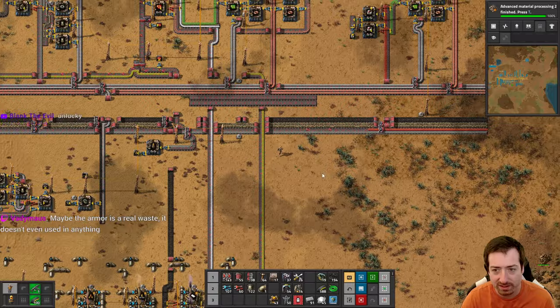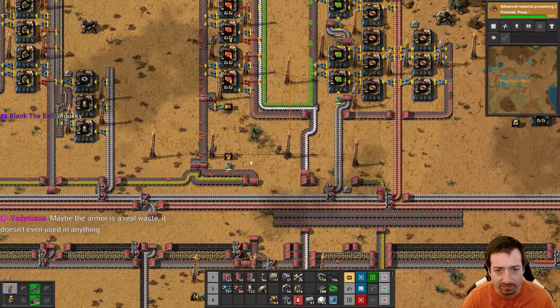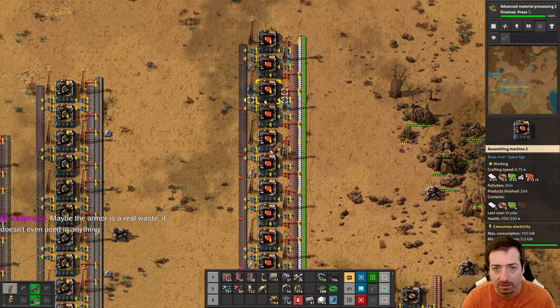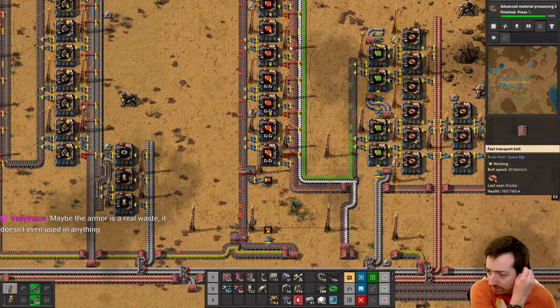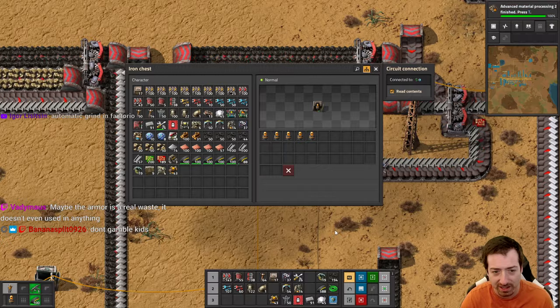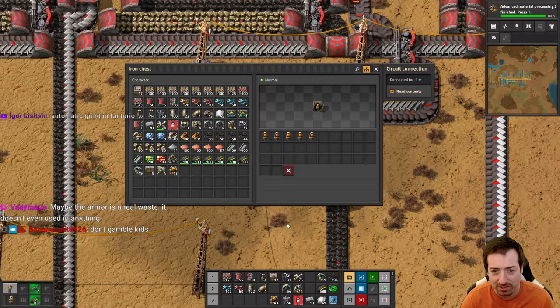Moving on to bots, because that's the actual thing we wanted to work on next. Let me just make sure these are all running - we do have enough power. These are all functioning. What's not to love about something that's just wasting our resources for a tiny marginal gain? Isn't that just amazing? I think it's wonderful.